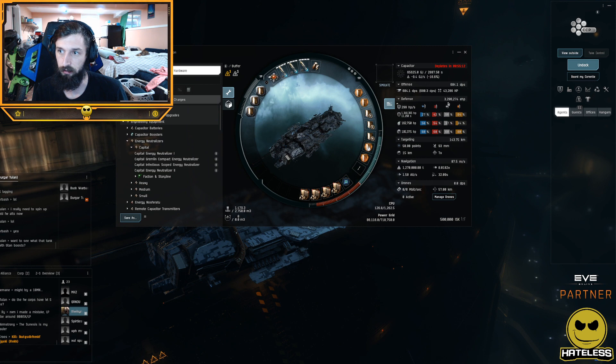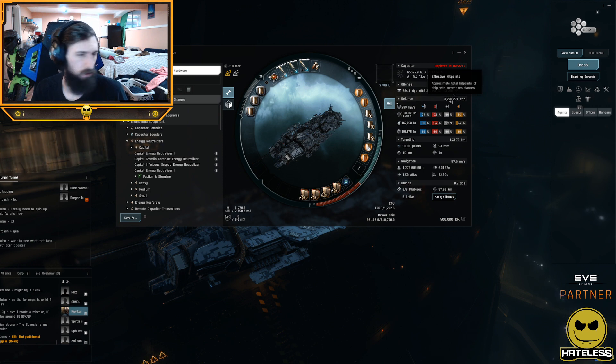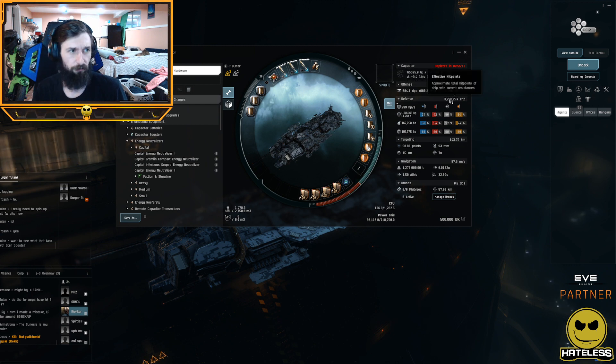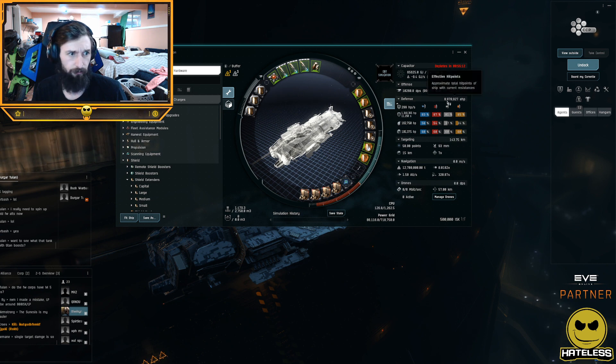The Nirvana high-grades give 50% more EHP — so without them you'd be looking at roughly half of what we're seeing here, around 2.1–2.2 million EHP. This is before hardeners. When we turn on the hardeners, it gets up to just under 9 million EHP.